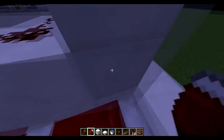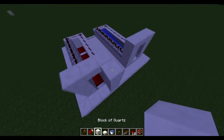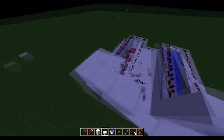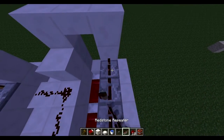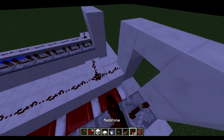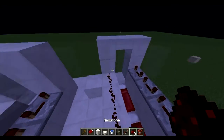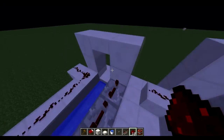They're both pretty much the same setup, and I curve this redstone off the side just so it doesn't power this block before that repeater line powers the block.